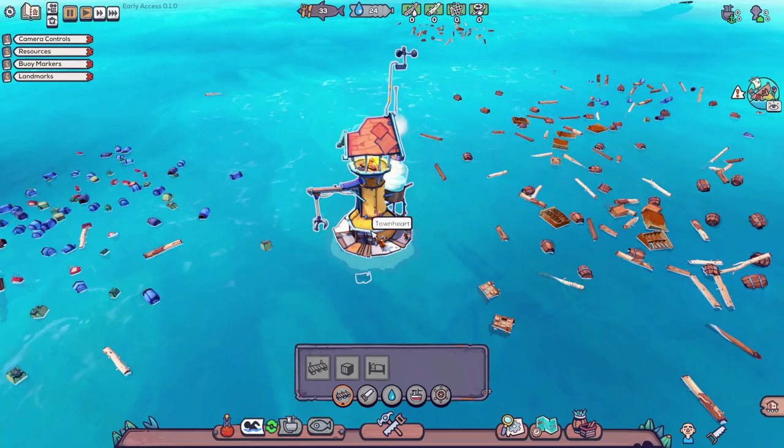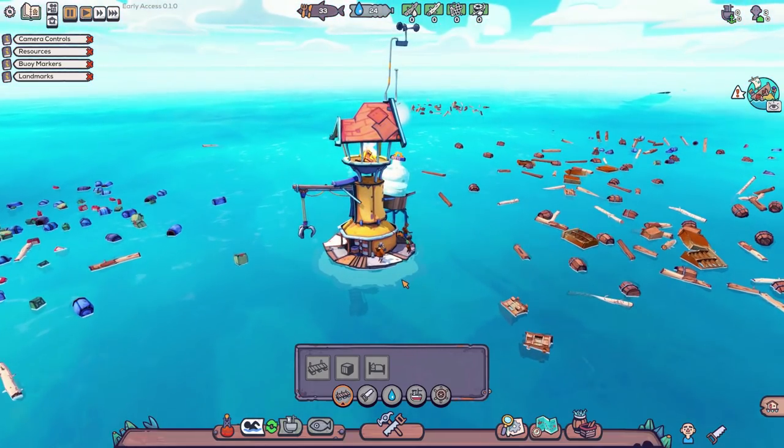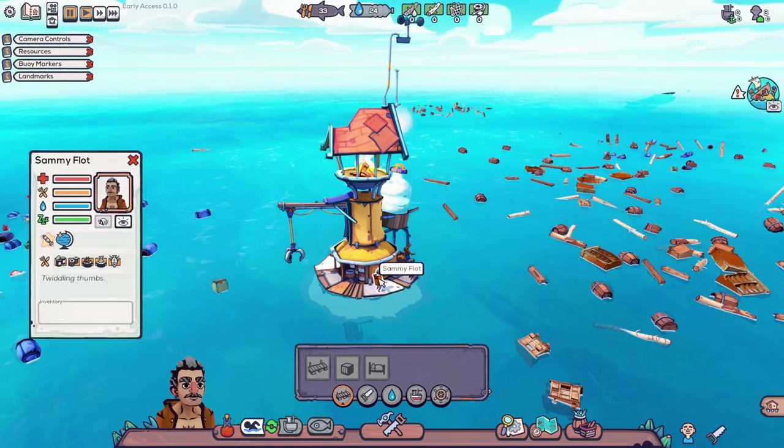So yeah, we need to go and gather some resources because we've got entirely nothing. We have 24 water reserves and 33 food reserves, so we need to keep on top of those. The little people do have names — that's Sammy Flott — and they have their own little requirements: health, hunger, thirst, rest, and even traits. He moves faster because he's like a torpedo, and because he's come into the new world, he's feeling all uplifted and excited. At the moment, he is twiddling his thumbs. Different people will have different diets. Sammy Flott will eat literally anything — canned food, cooked fish, dried fish — he is not bothered.